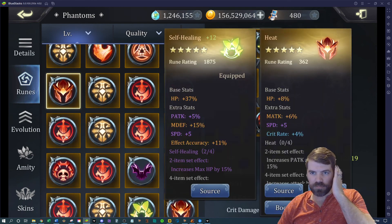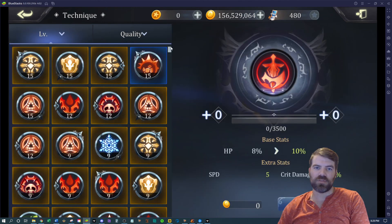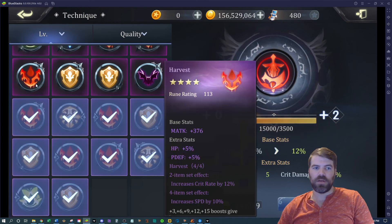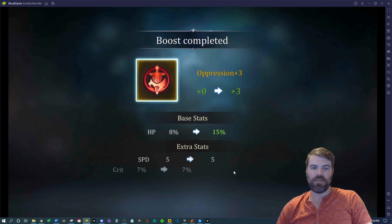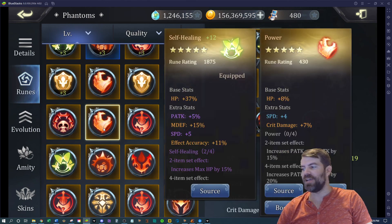Heat runes are not the worst but not the best. This one might be a good candidate — it's an oppression rune and I don't have a lot of good oppression runes, so I'm going to roll this one up and just see what we get. Effect — okay, all right, I think that's enough watching me roll up runes.